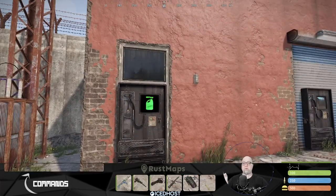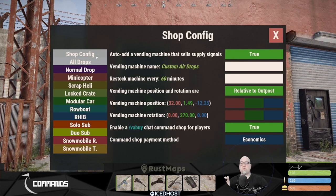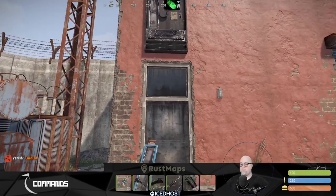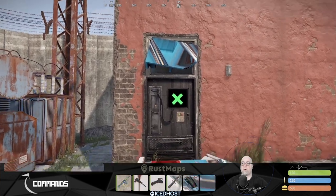Before deploying the signals, let me show you the vending machine positioning controls. The GUI controls where the vending machine is positioned. In the shop config, we can change the position or rotation of the vending machine. It naturally spawned a little too far to the left, so I moved it right by changing that variable. If I change the height variable from 1.49 to 5, you'll see it destroys the old vending machine and places a new one up above — obviously not ideal, so let's change it back to 1.49.